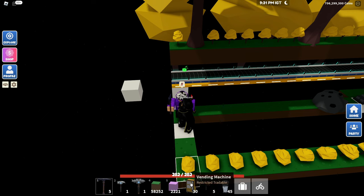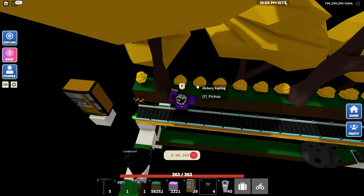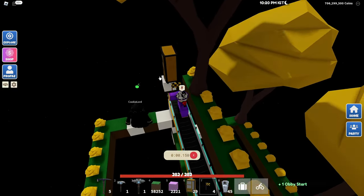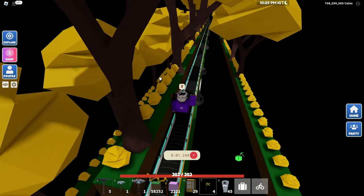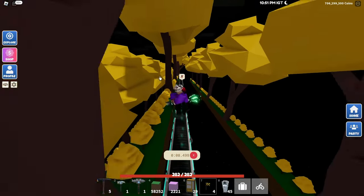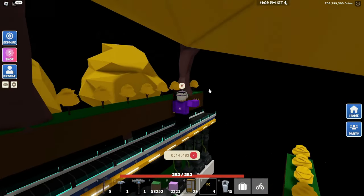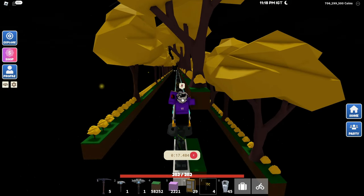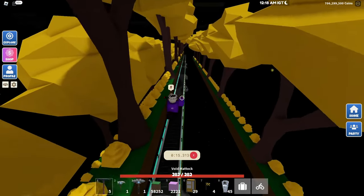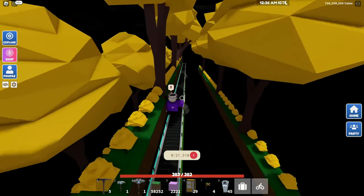To finish the farm, place a vending machine two blocks to the left and then place an obby flag. When you reset, make sure you're facing the correct direction so you don't get stuck at the end. Facing the wrong way will cause you to get stuck, while facing the right way lets you fall normally. Facing forwards is a lot better and easier.